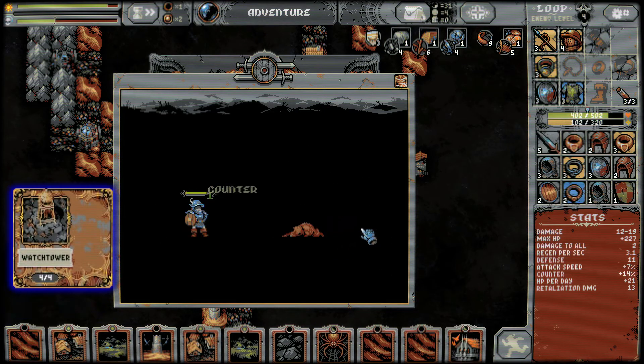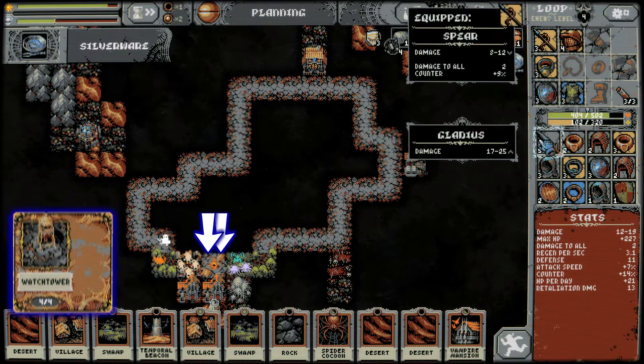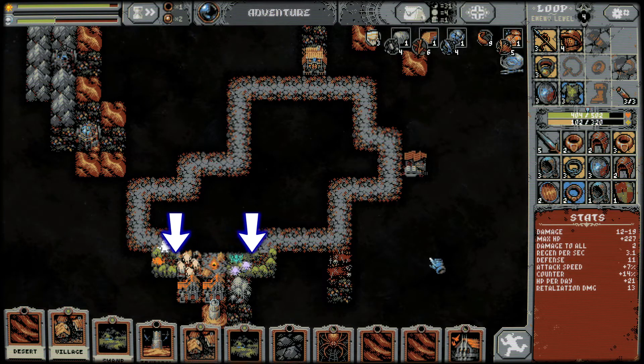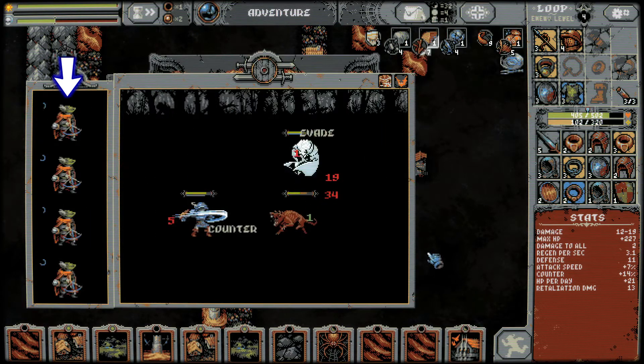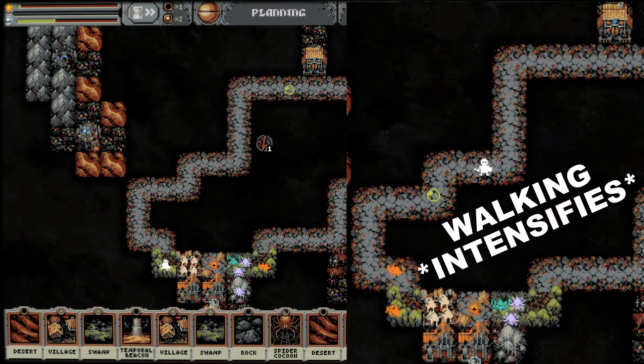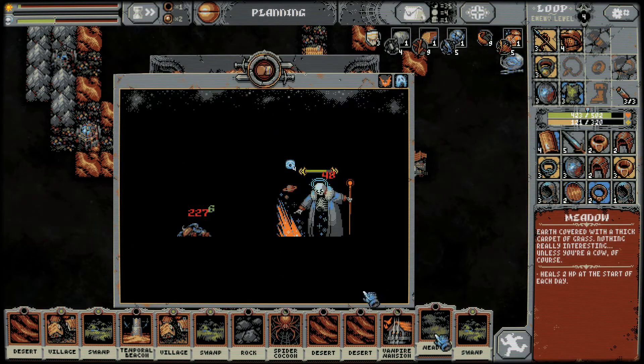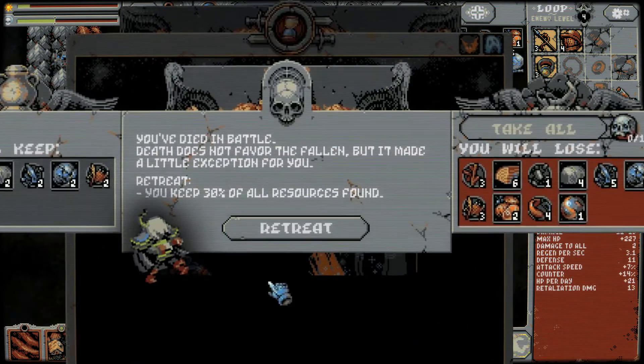Back at camp, I can upgrade these watchtowers, which gives you backup whenever you fight near the camp. This is amazing. I can now pack these nearby tiles with all sorts of horrors and rely on my archer buddies for backup. It's boring to spend the rest of my loop walking around doing nothing, but I have a ton of resources to farm, and if I retreat at camp, I can keep everything I collected instead of losing 70% of it if I die.